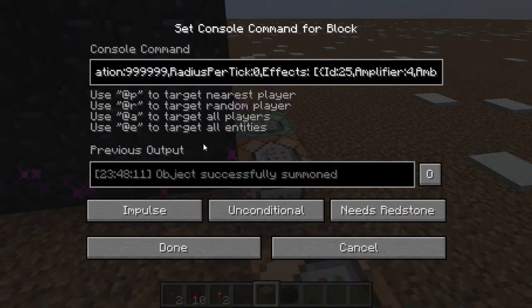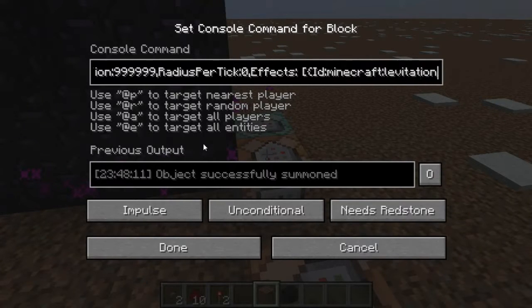Then we have the effects — this is where you decide which effects are applied to the player standing in the area of effect. It must be an array, which means you have to open square brackets before and close square brackets after — make sure you don't mismatch those, it will be a syntax error. ID does need to be capitalized, which in most places it doesn't, but here it does. ID 25 is the potion ID for levitation. I tried using 'Minecraft levitation' as a name and that did not work, so just stick with 25 as the ID for levitation.